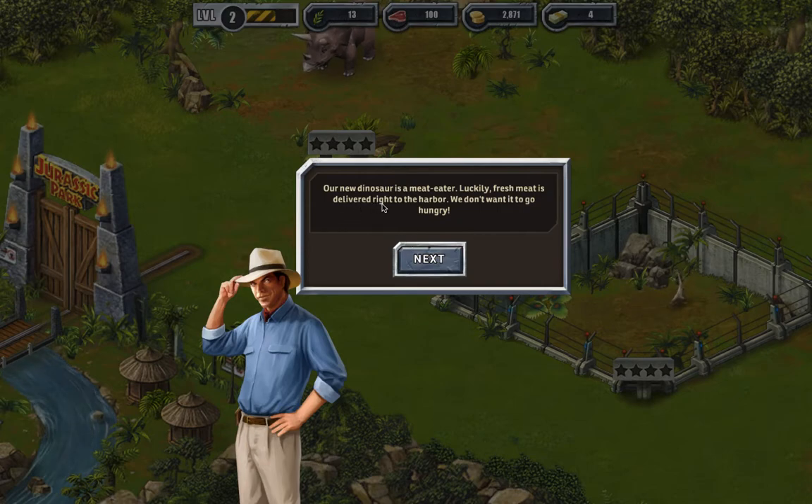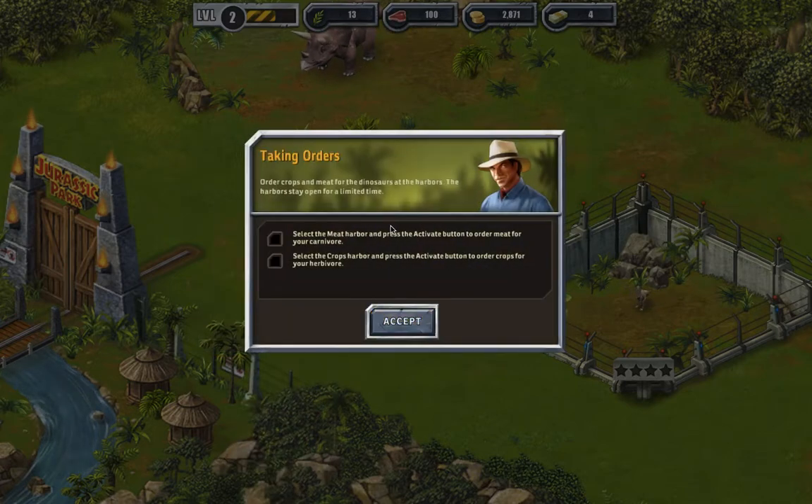A new dinosaur - it's a meat eater. Lucky, first meat is delivered right to the harbor. Don't want it to go hungry. Select the meat harbor and press the activate button to order meat for a carnival. Select the crops harbor and press the activate button to order crops for a carnival.